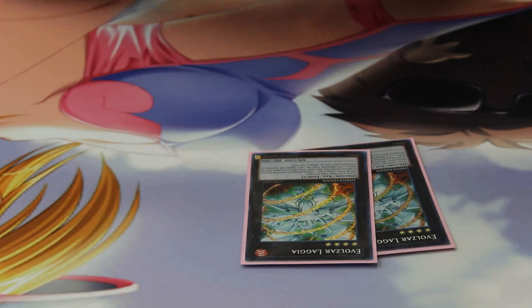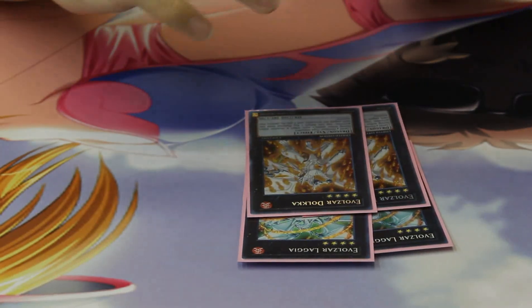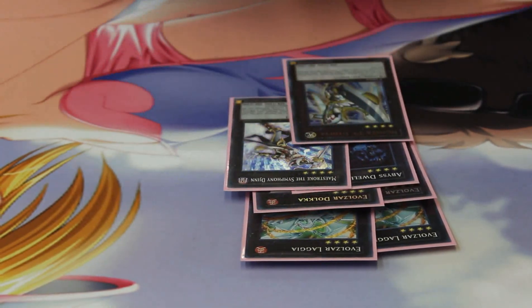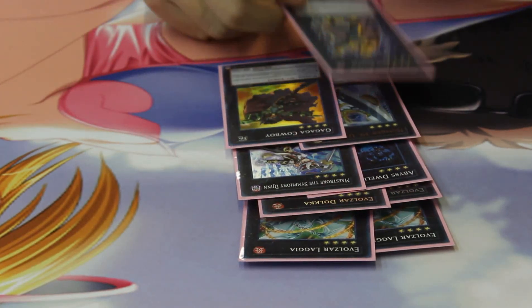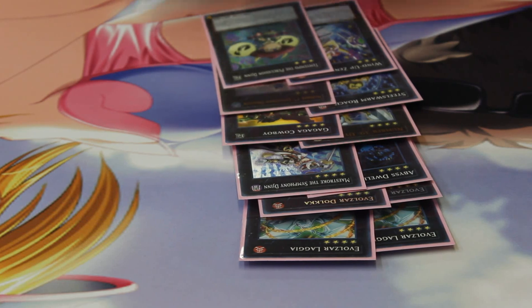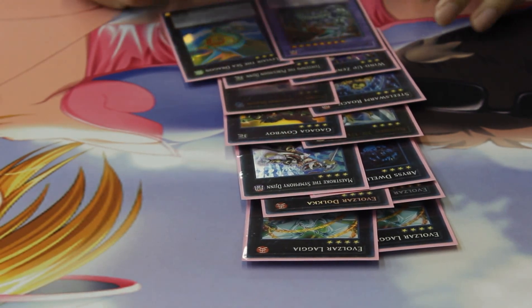And Egg Shaw, Double Agia, Double Dolka, Fist Color, Maestroke, Utopia, Cowboy, Sealsworn Rogue, Leviathan, Zen Maines, Temtempo, Lavalval Chain, Cameratech, and Stardust.